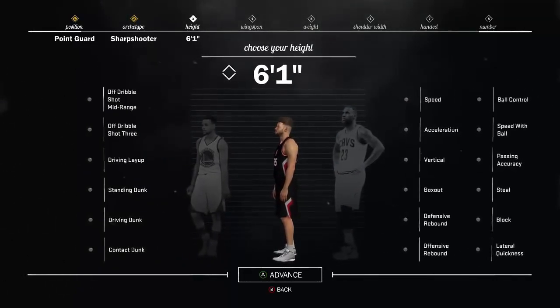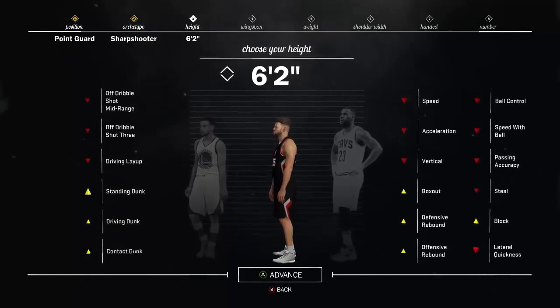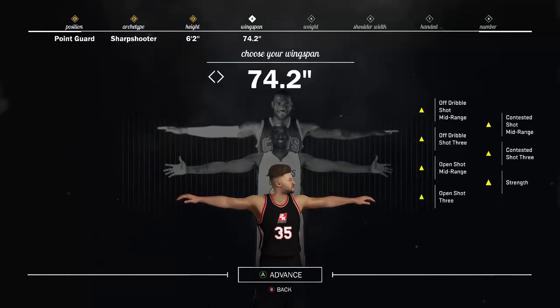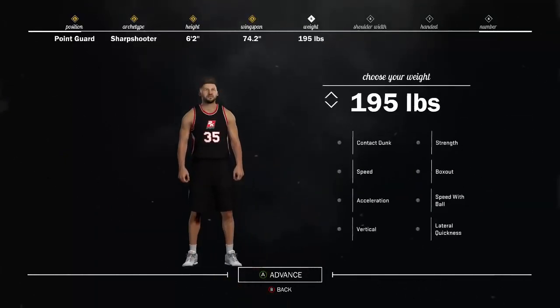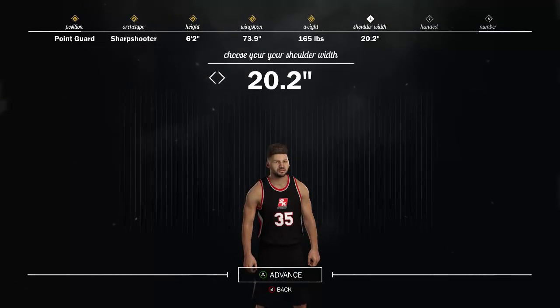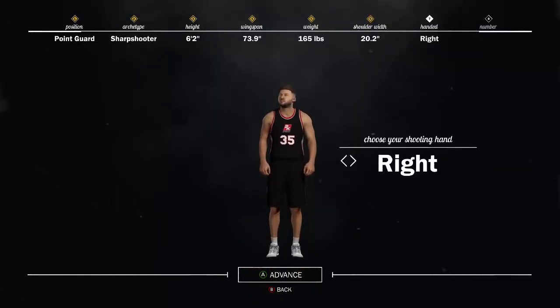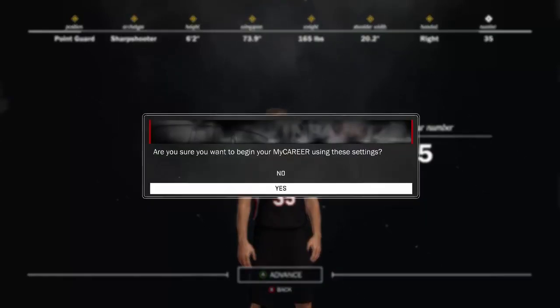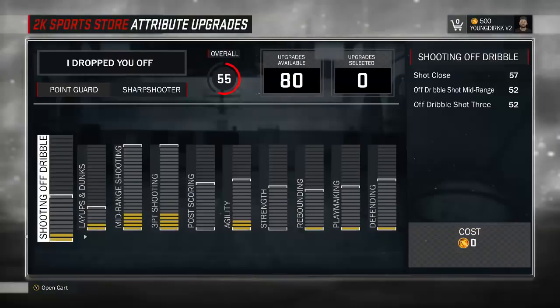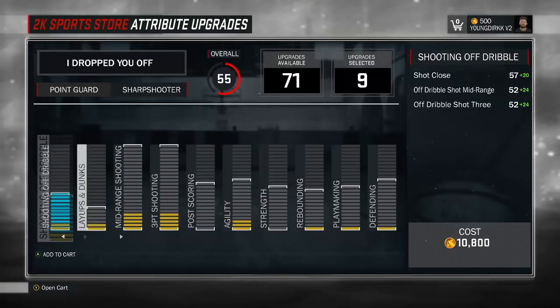At the beginning of 2K17 I used to think stretch bigs were OP because they could green it from half court, but in the NBA there are a lot more stretch bigs now so it's not as OP as another position. Shot creators are the most broken position in the game — their role is to shoot acrobatic shots, meaning if they're double teamed with 2 seconds left and throw up a shot, that's an acrobatic shot, and the fact that they make it 99% of the time makes them incredibly OP and broken.